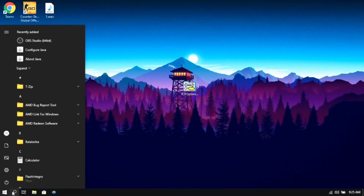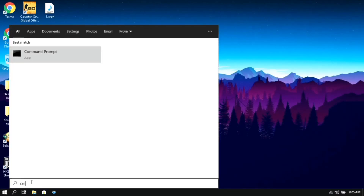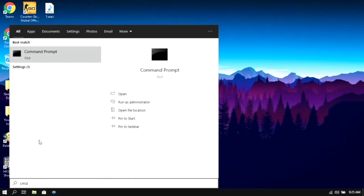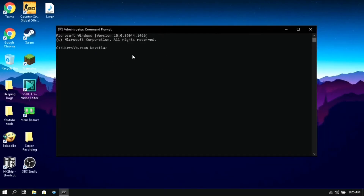For the next step, click on your Windows key and search for CMD, then open it as an administrator. Then enter all of the commands which I show you step by step on screen.